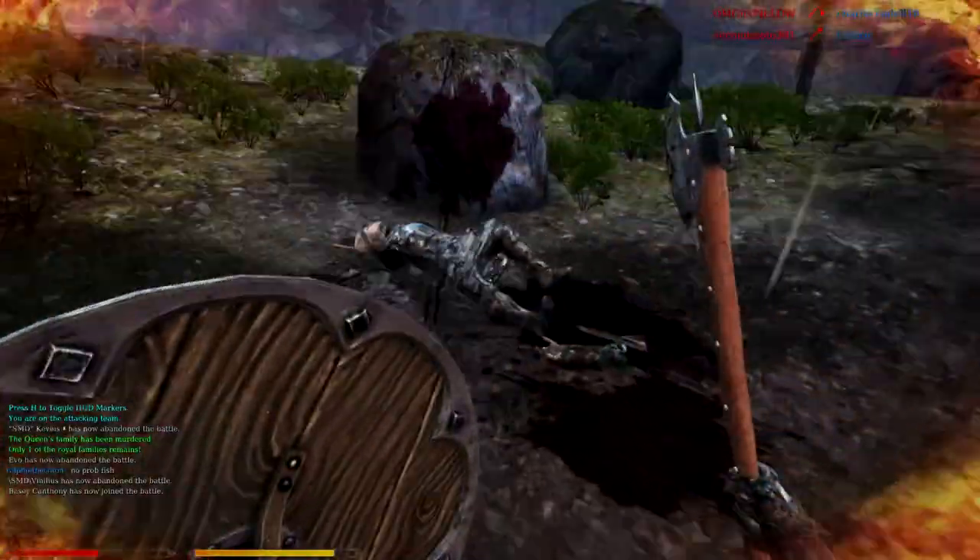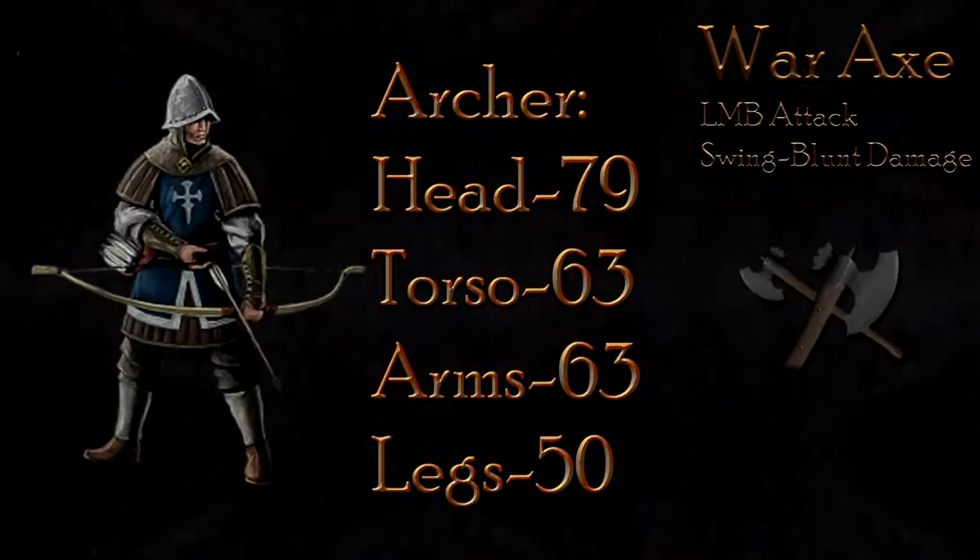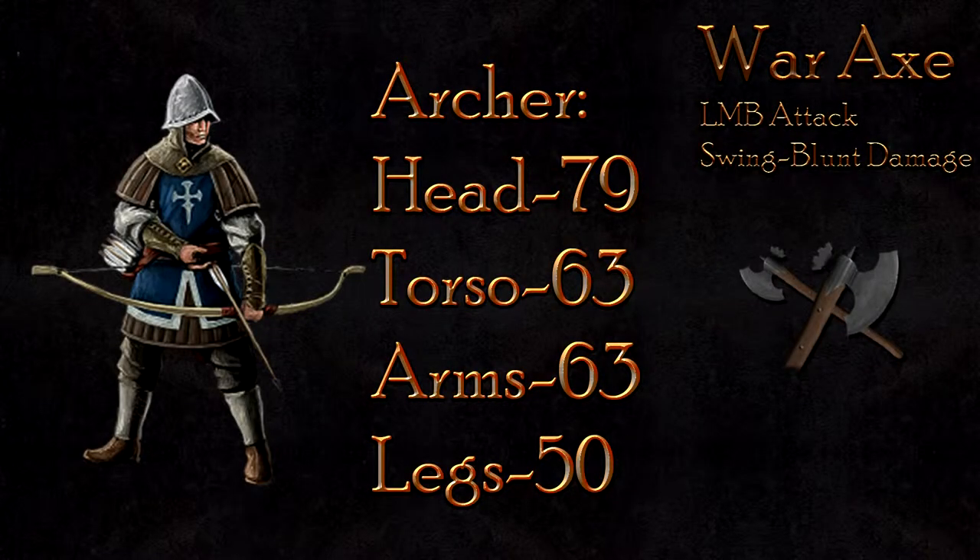The War Axe deals a surprising amount of damage to all classes. The archer, however, is the weakest class. The LMB does swing blunt damage and does a hefty amount of that. With 79 damage to the head, 63 to the body, and 50 to the legs, the LMB will always kill an archer in two hits.